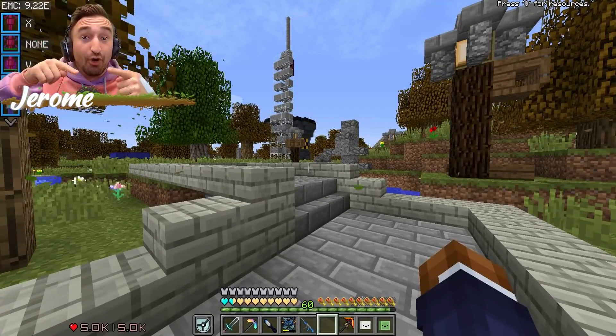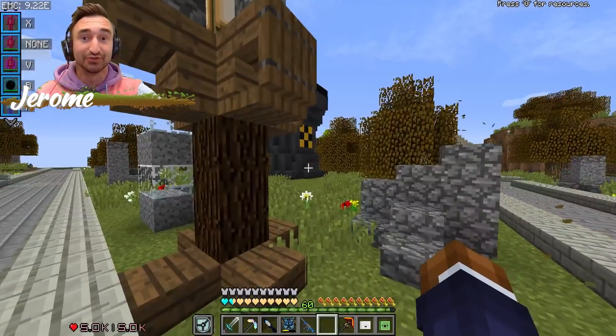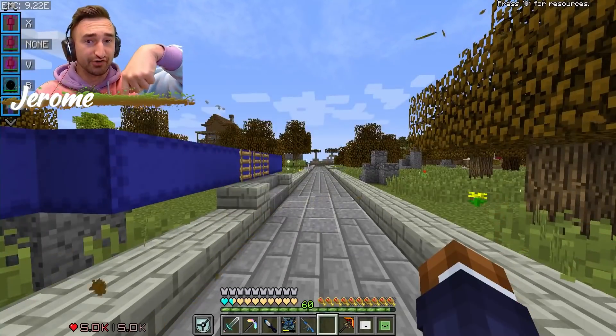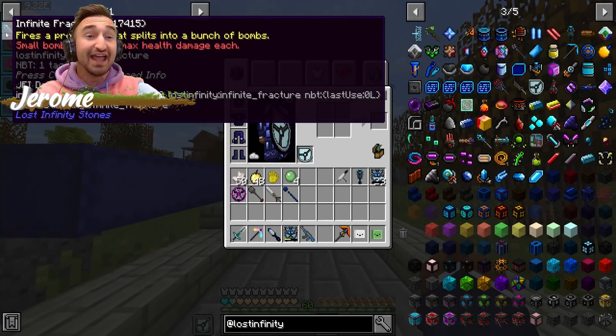I'm sure that Jerome from the future already showed off exactly how this staff works. But when I say it's super overpowered, I mean it is absolutely ridiculous. A lot of people ask me about that — I shoot the intros after the actual video. But in order to build the Infinite Fracture, it is not an easy task at all, which makes sense considering how powerful it actually is.